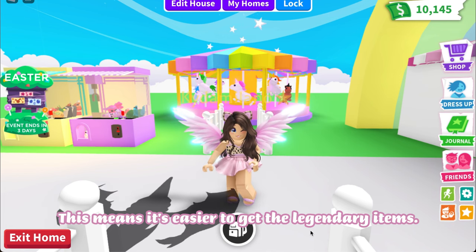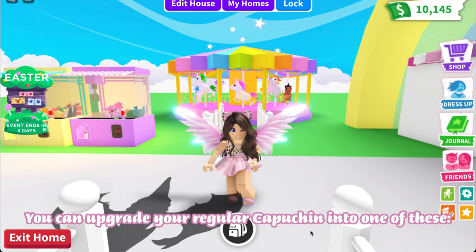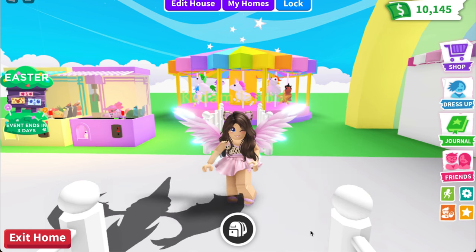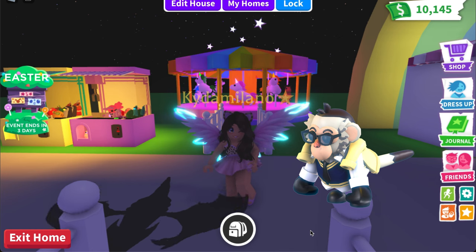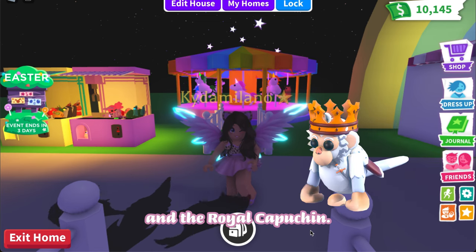Better odds means it's easier to get the legendary items. You can upgrade your regular Capuchin into one of these: the Ghost Pirate Capuchin, the Inmate Capuchin, the Preppy Capuchin, the Princess Capuchin, and the Royal Capuchin.